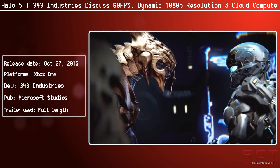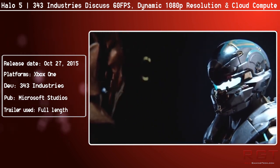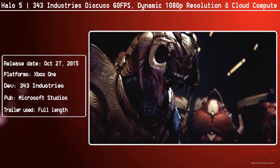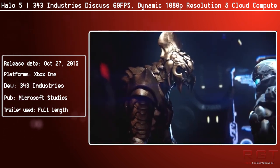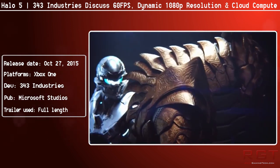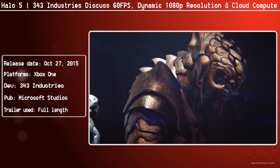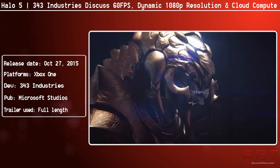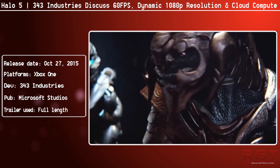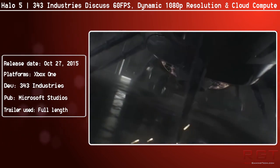Those comments were from Justin Dinges, the campaign environment art lead. We've also heard from Chris Hallock, the campaign lead designer, who says they want player choice to be a bigger part of the Halo campaign, and they want to start expanding that with Halo 5. Building those experiences brings unique challenges, particularly with the commitment to 60 frames per second.